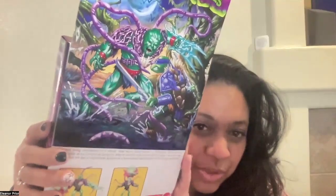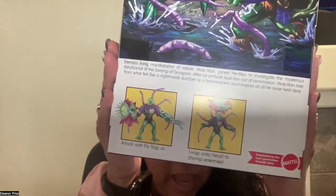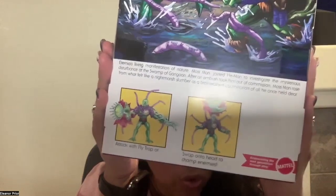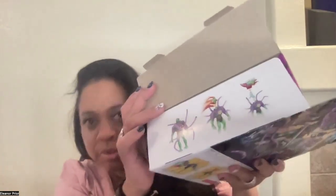On the back, you see him engaging here with Leo. And then down here there are different poses — you can attack with the flytrap or swap it onto the head to chomp enemies. Let's open him up. When you open him up on the side, you also see more instructions and detailed instructions on how to assemble.